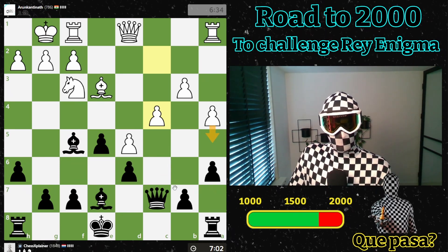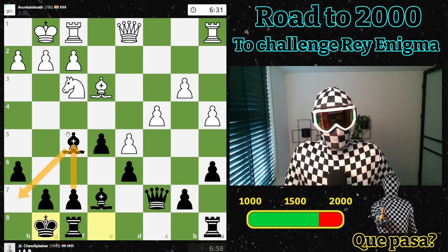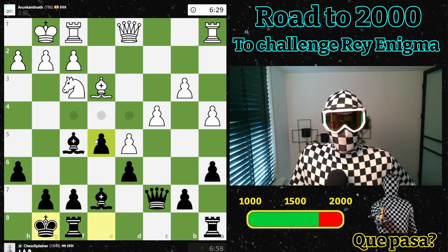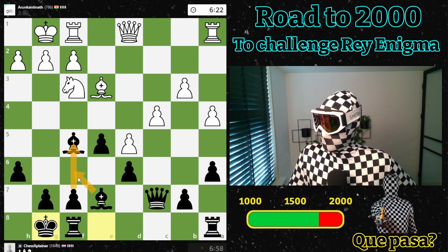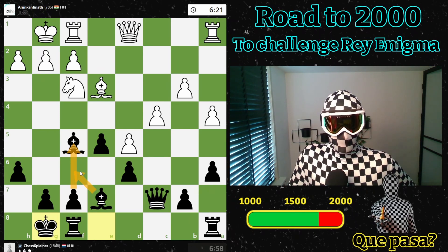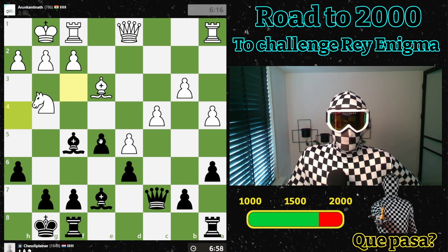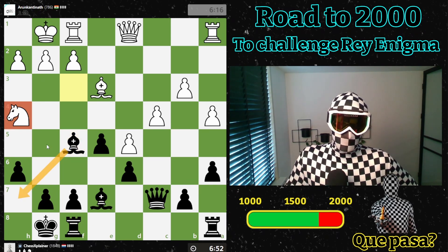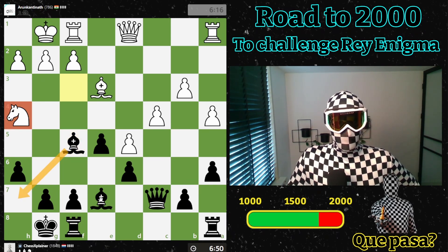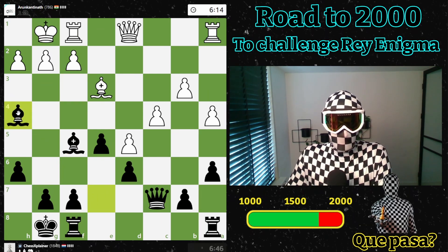Maybe I will drop back and go for f5 at some point. Probably he will go here at some point. Let's castle, drop back, f5, maybe g5. After f5, bishop to f7, xf6 is also a move, so there are a lot of options here. But I think so far a very good game by my opponent. Just in time — loose pieces drop off, and that is a loose piece. Unfortunately for my opponent, I can simply take it.